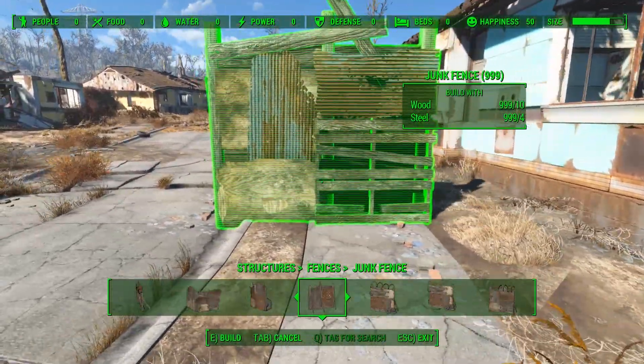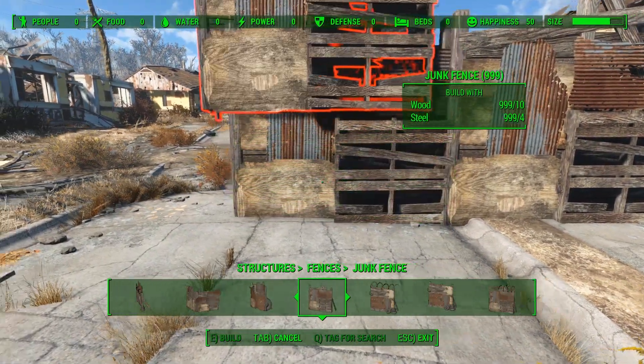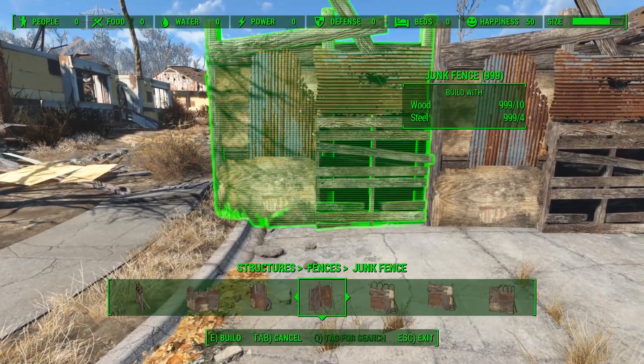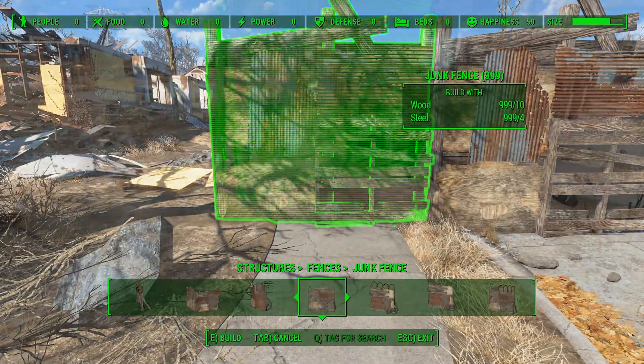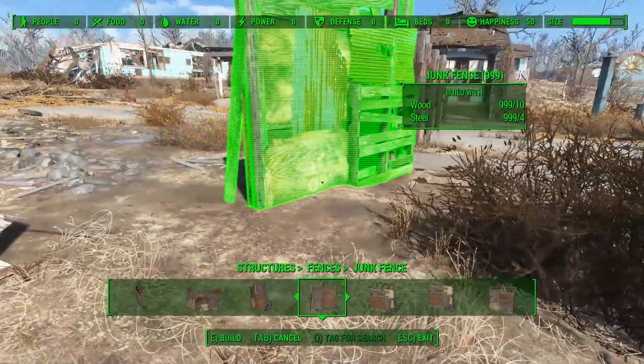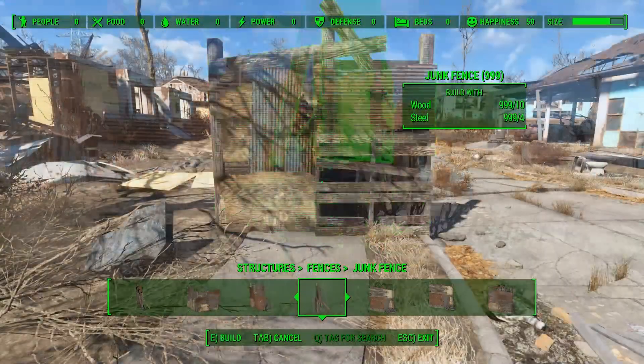With the mod installed, various objects have more allowance for clipping. In my tests, I could really only notice the difference with the junk fenced parts; however, as I use these a lot for my walls, this was perfect for me. As you can see, when placing a fence piece to the left of the other fence piece, the part can clip into the other one. This is very useful for building walls as I can now connect the parts together.